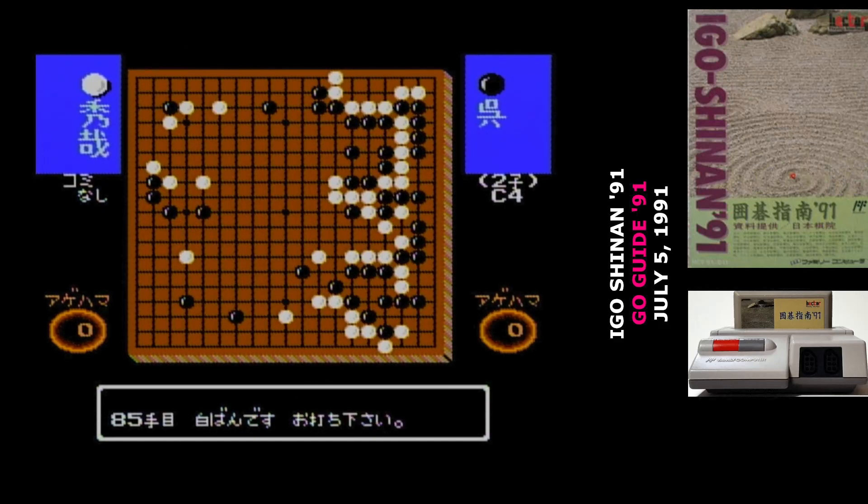Because of the absolutely enormous quantity of playable moves in Go, historically it's been a tough nut for AI to crack. So rather than try to make a Go AI for the Famicom's 8-bit processor, the Shinan series presents Go games that have been played by professionals, and then quizzes the player on what the next move should be.